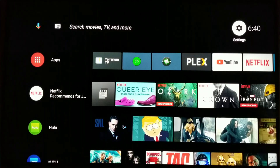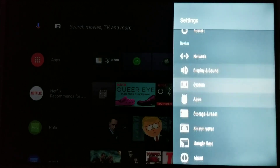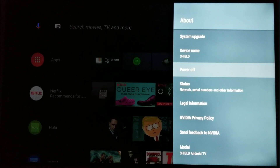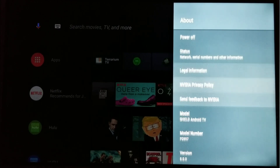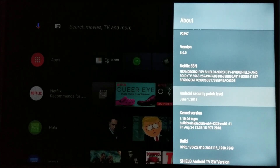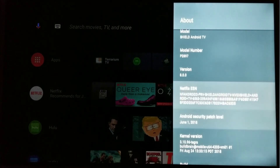Let's go to Settings and About real quick to see the version. Version 8.0 patch — that's weird. Oh, there it is — QV version 7.1.1. So it used to be 7.0, now it's 7.1. Cool.